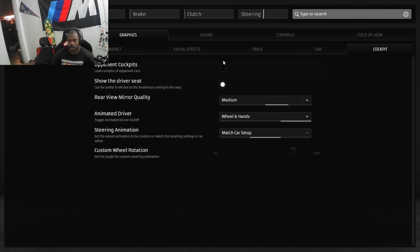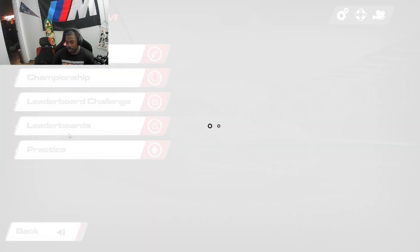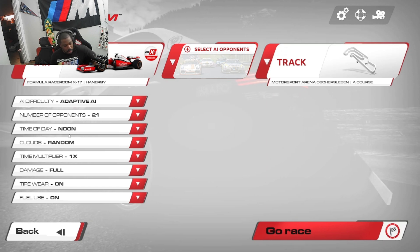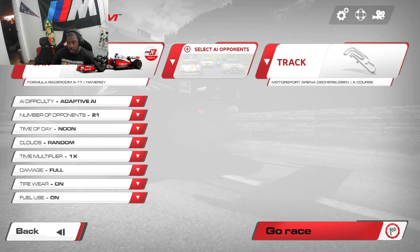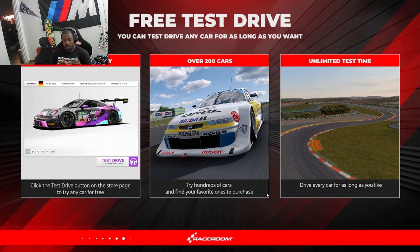I'll show everybody real quick — I'm in a practice session. We're in the Formula Race Room, we're at Ostrichhausen. I haven't tried the drift cars yet, but I'll probably try those a little bit later when I get back from the gym tonight. I just wanted to make this video real quick just because you've got to help people out.